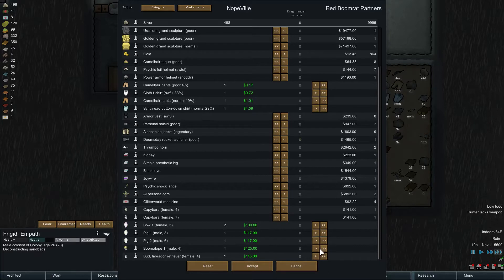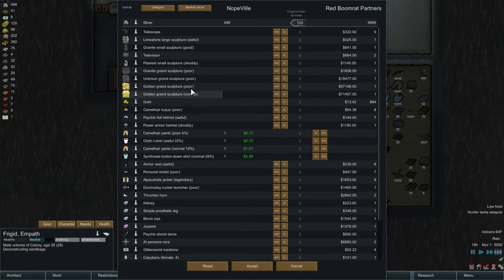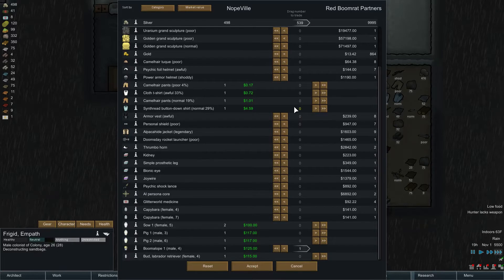The Boomalope we can trade away and they give us 125 silver. Should I trade it? I'm gonna keep them for a while, I think. I don't really need them right away. I really want a TV though.